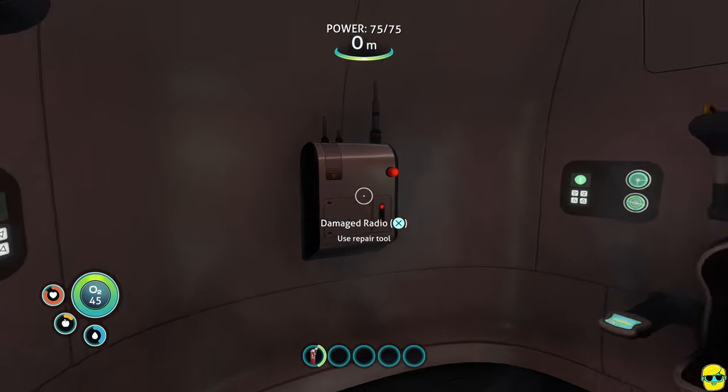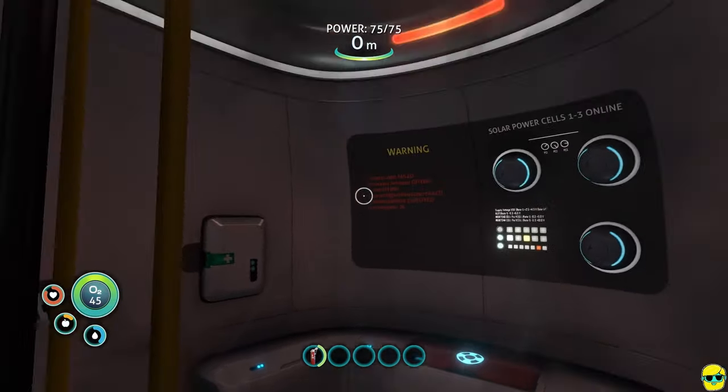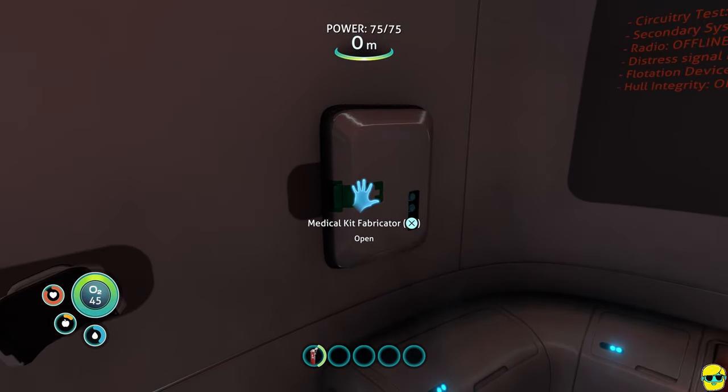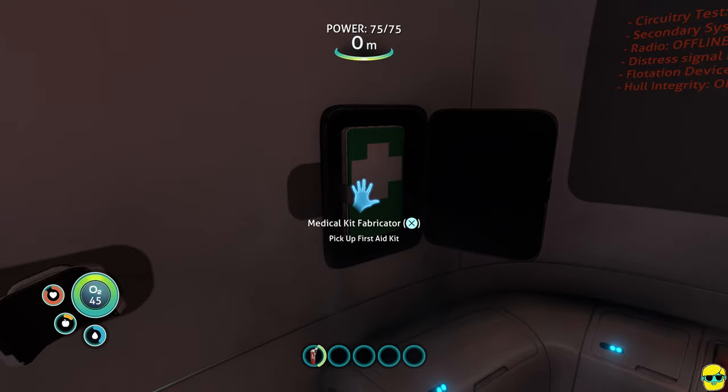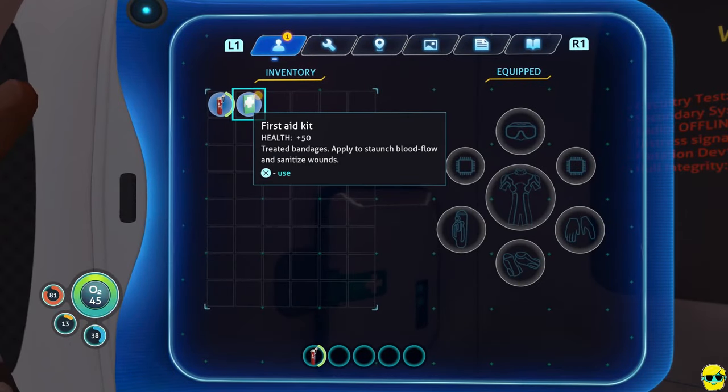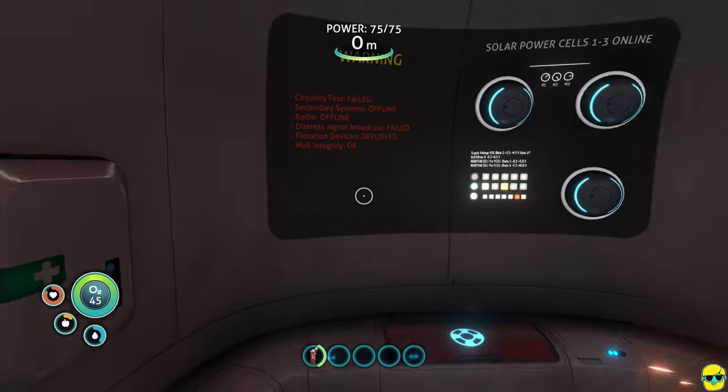The radio is broken — a lot of stuff in here was broken by the impact. But first things first: come over to the medical kit fabricator, open it with X, and take out the first aid kit. You can see it now in your inventory. This gives you 50 health if you use it. Right now I have 100 maximum health and I'm at 81, which is fine. You can only use a first aid kit from your inventory — you cannot put it on your hotbar; you need to open your inventory to use it.